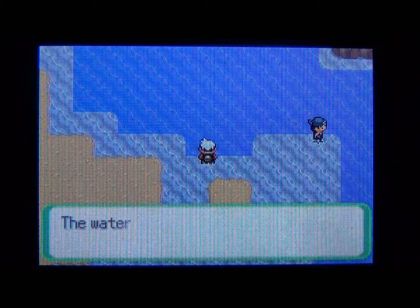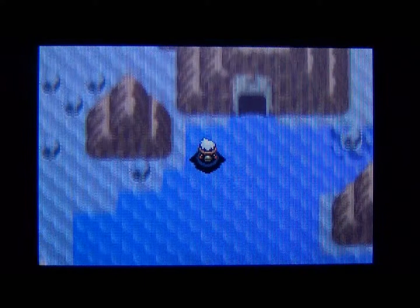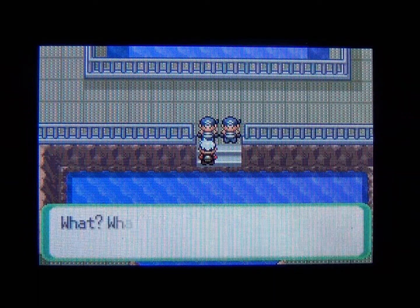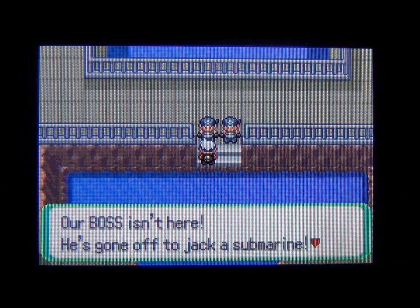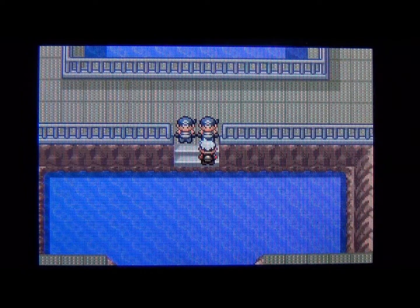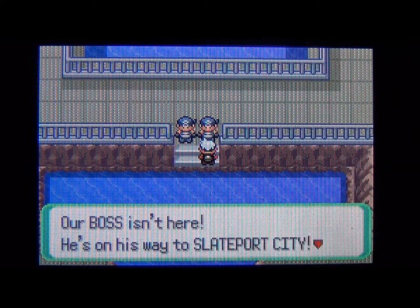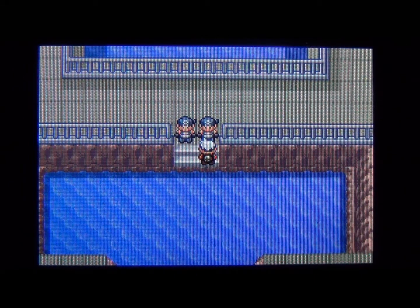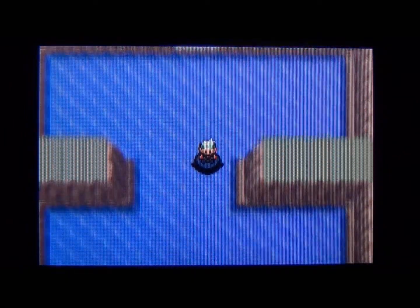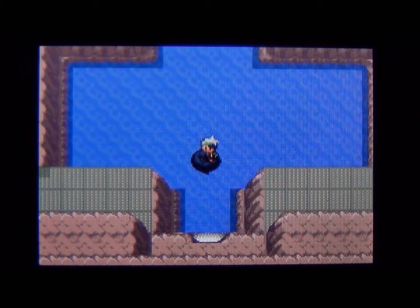Once you're here, head inside — and it looks like the two Grunts are still guarding the area. One grunt accidentally reveals their boss is gone with the submarine, then the other tells me he's gone to Slateport City. These two guys end up telling me exactly what I need to know — that the boss is heading to Slateport City to steal a submarine. That's our next stop.